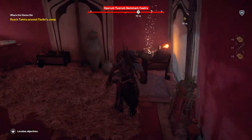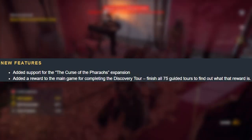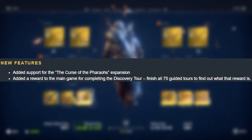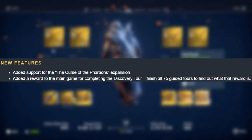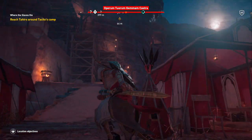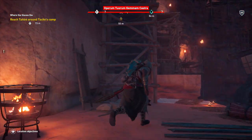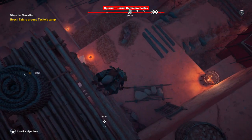In the new features, they've added support for the Curse of the Pharaohs expansion, meaning they're probably adding the little bits in so they can add the DLC. Also, they've added a reward to the main game for completing Discovery Tour — finish all 75 guided tours to find out what the reward is. I like this feature because it actually gives you something to go do, and we're going to get rewarded in-game. I'm currently doing all the Discovery Tours because I didn't really do them all when it first launched.